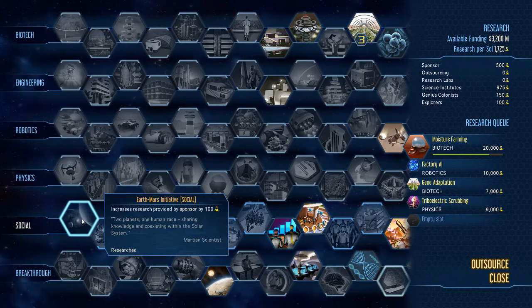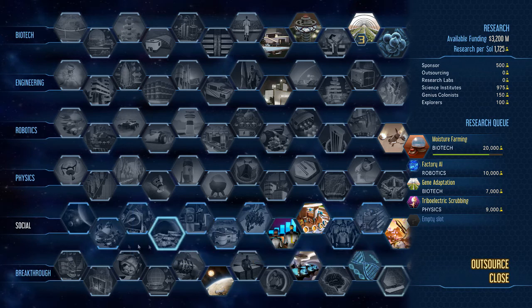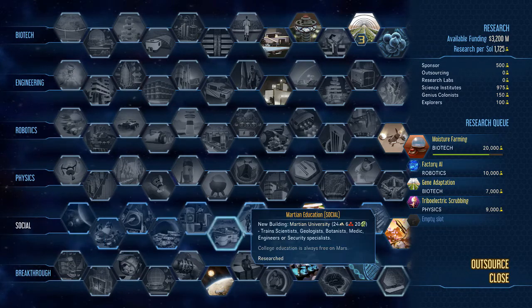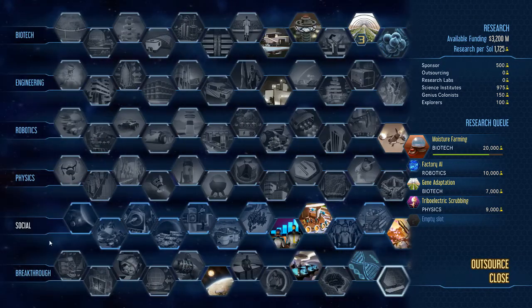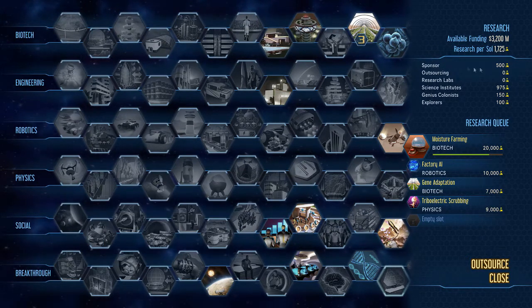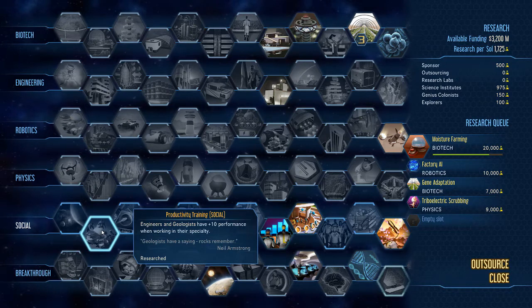Just remember that obviously with the research tree they are randomized, so the order I'm presenting may not be the order they start to pop up within your research trees. But at least you can see all the different researches and what they'll do and how they'll help you build your colony. The first one is the Earth Mass Initiative: increase the research provided by the sponsor by 100. In this case the sponsor was giving 400, so this increases it by 100, a nice early research.